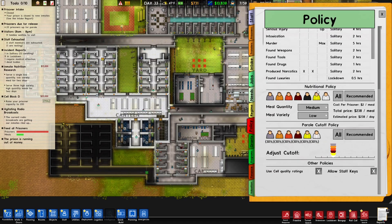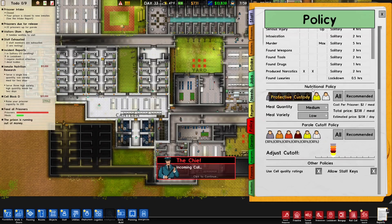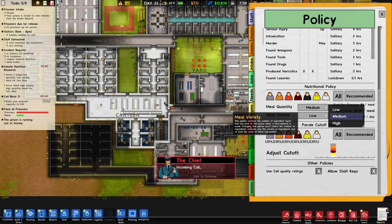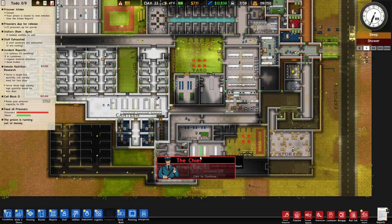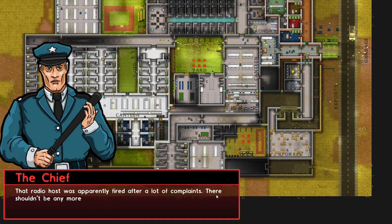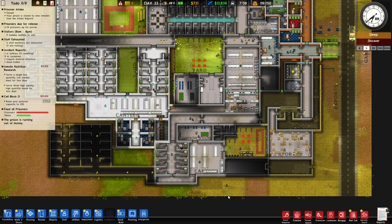Under policy — yeah, medium. What do you mean medium? Real quantity is supposed to be low. Anyway, the radio host was apparently fired after a lot of complaints. There shouldn't be any more problems with radios in the prison.